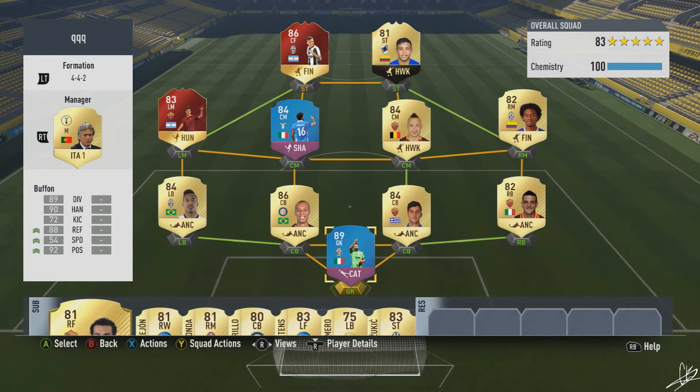This is the team we're going to be playing. We're going to be playing the knuckle tournaments, and some of these players I've already played with. I had Perotti, the Roma left mid, so I put a Hunter card on him to boost his pace and shooting. The rest of the players were good but I changed my formation in game.